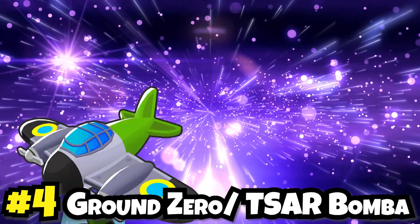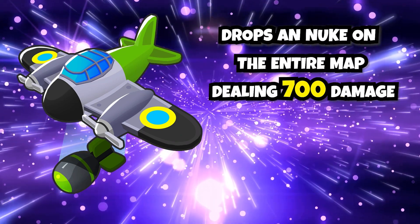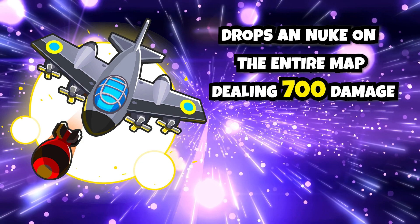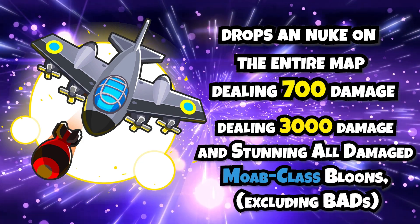At our number four spot, we have Ground Zero and TSAR Bomba. Ground Zero's ability drops a nuke on the entire map dealing 700 damage. TSAR also drops a nuke on the entire map, instead dealing 3,000 damage and stunning all MOAB-class balloons excluding BADs.